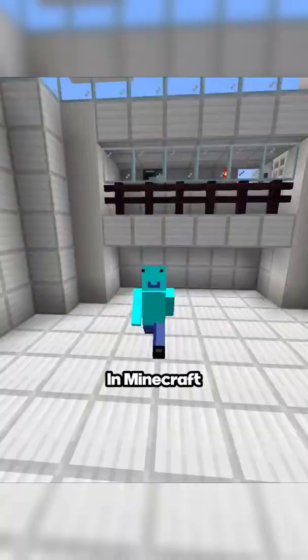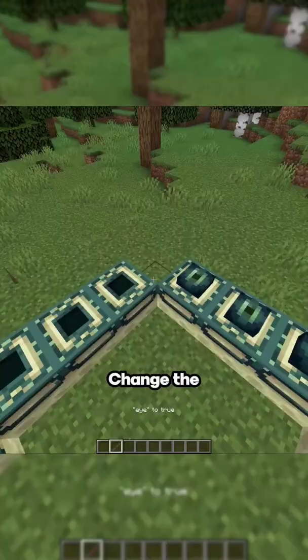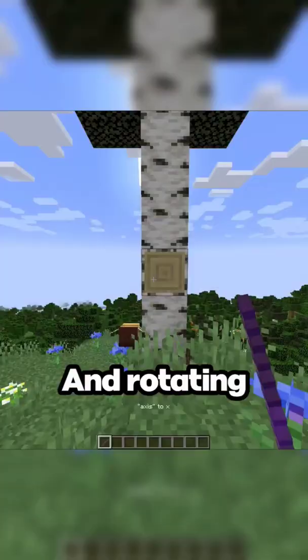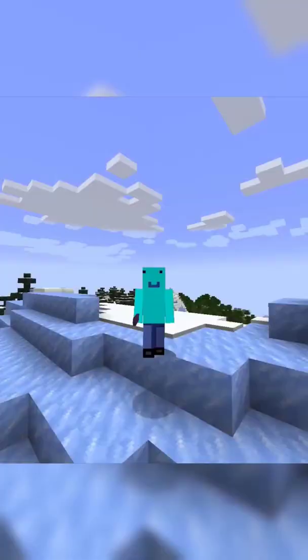Let me explain. In Minecraft, some blocks have states, like how seeds grow over time, and the debug stick can change the properties of a block — doing things like making grass snowy and rotating blocks like wood, allowing you to make things like a table out of stairs and a bench made by altering the bed, making it Minecraft's most powerful and useful item ever.